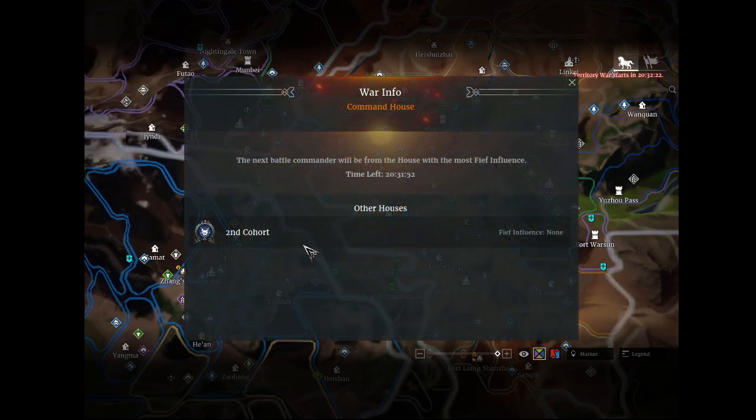Once you take that copper mine you should have enough influence to attack the thief. When that comes up, it'll show in war info. Cohorts have already declared on us and I imagine we'll see them show up at our fort for the fight this Saturday.